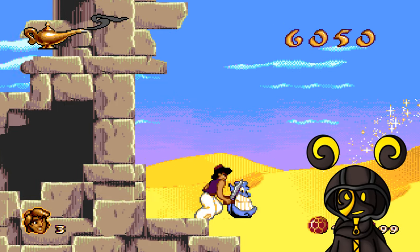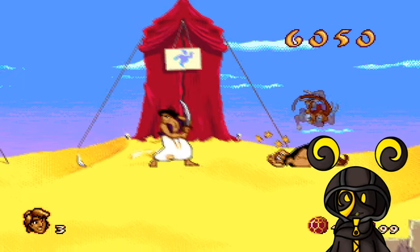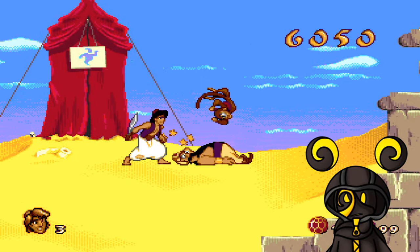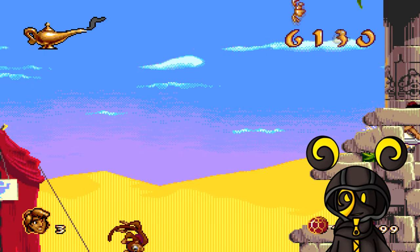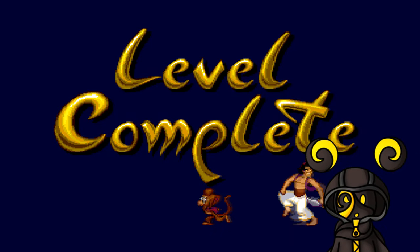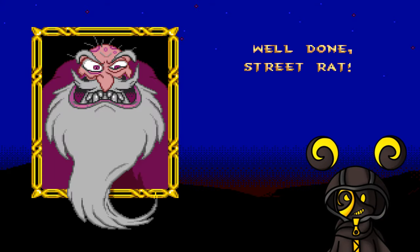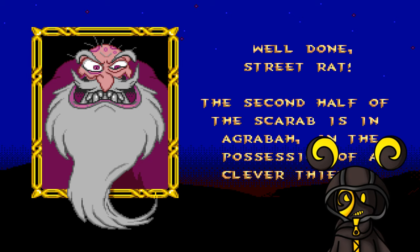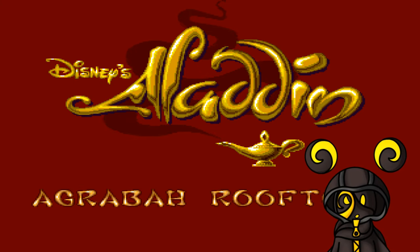I dropped it but then I got it! Abu smacks an enemy — one, two, three, you're out! I collected three items. Let's not get caught by Jafar. Well done, street rat — the second half of the scarab is in Agrabah in the possession of a clever thief. This is definitely not part of the movie. I need to stop here and give it some time.